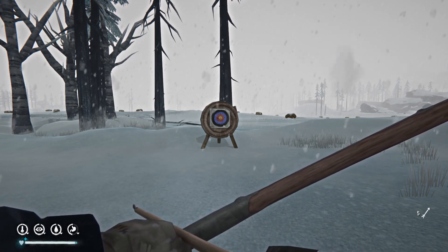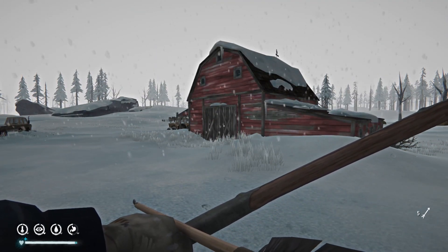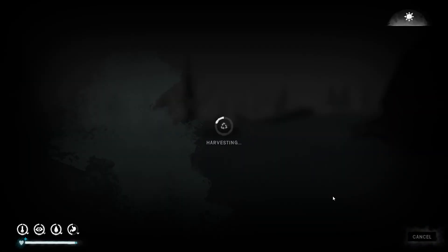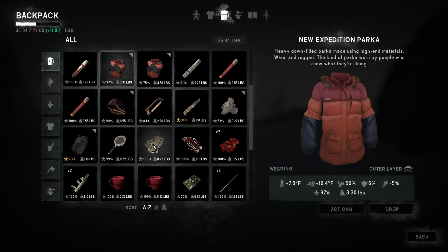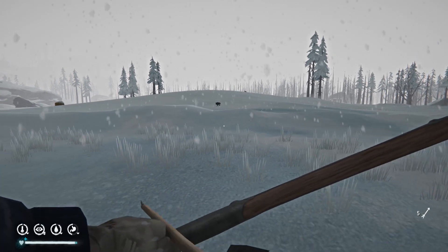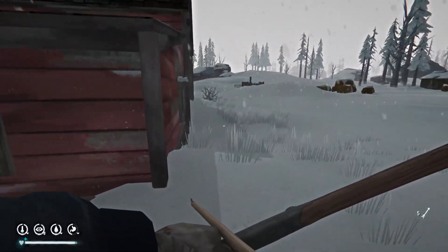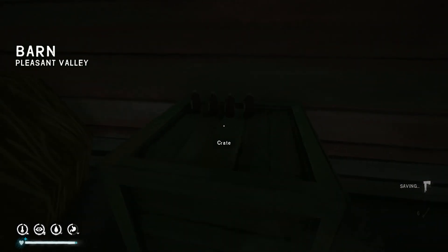Good morning and welcome back to Homestead Living, my name is Cobra Joe. We're back at Pleasant Valley Barn, our place of residence. This is two in-game days later. We spent some time organizing inside the house. We were able to make the survival bow - I spent like a whole day just making the survival bow and making a bunch of arrows. A wolf came at me and messed up my intro.